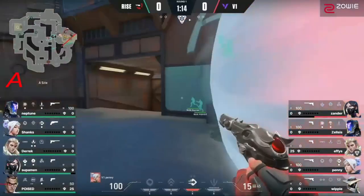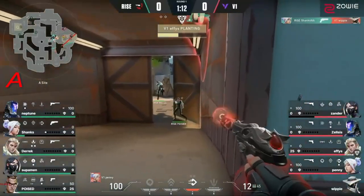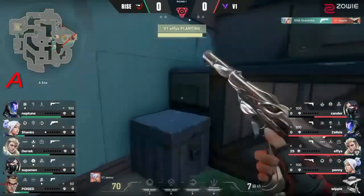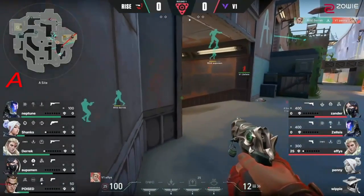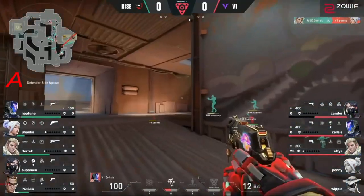They're not gonna go through with the flank. The spike has made its way onto the site. Penny having to dash away just a bit, but the spike goes down. Shock darts and utility all over it — Derek is already finding value out of the Sova.